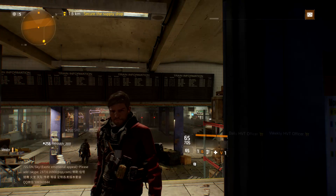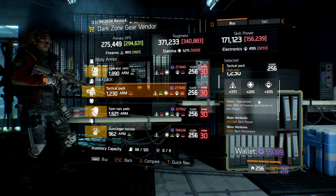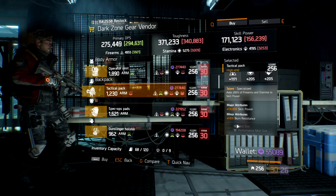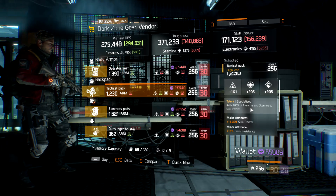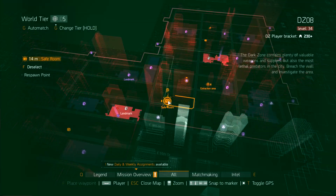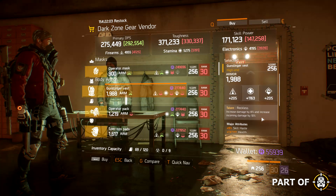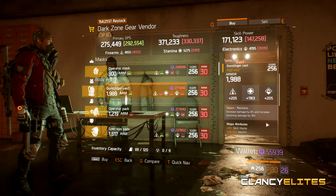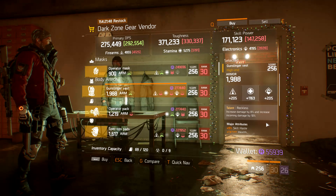Now we're going to have a look at the gear. In the East 58th Street checkpoint there's a specialized bag already rolled with Skill Power, but a pretty low Firearms roll — it does have Burn Resistance on it, so if you're looking for a skill build bag, this might be for you. Definitely roll off Firearms or max a main stat out. In the DZ08 safehouse, we've got a really nice Reckless chest rolled with Skill Haste and Health, plus ammo capacity. The only thing I'd recommend rolling here is a main stat. Skill Haste is a lot better than you think.